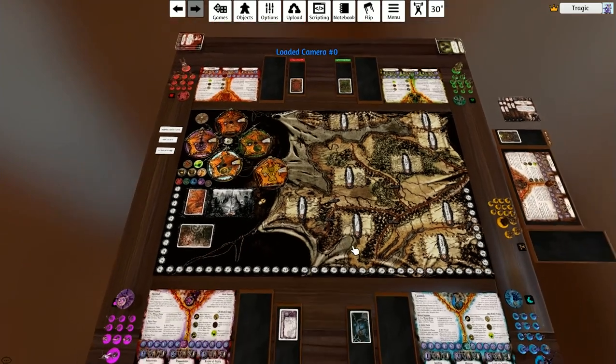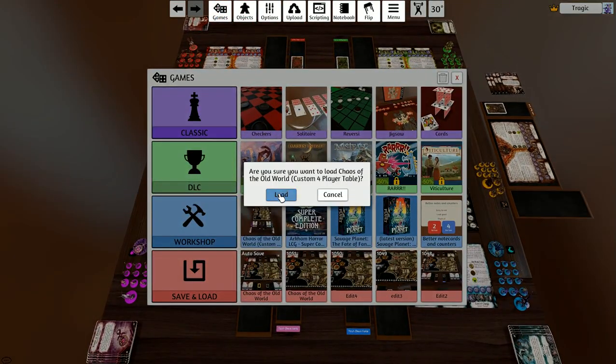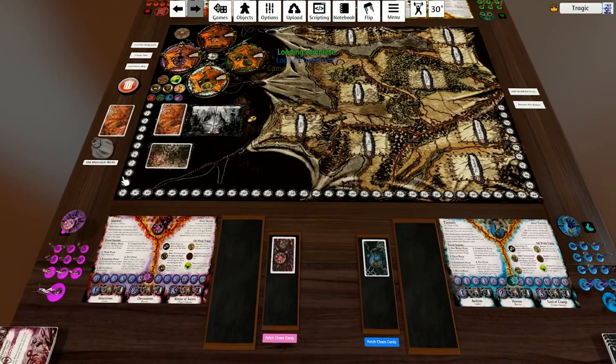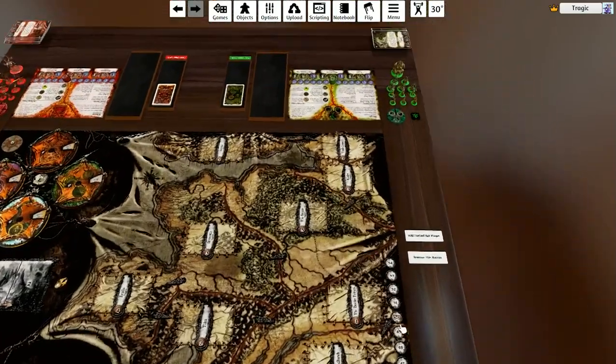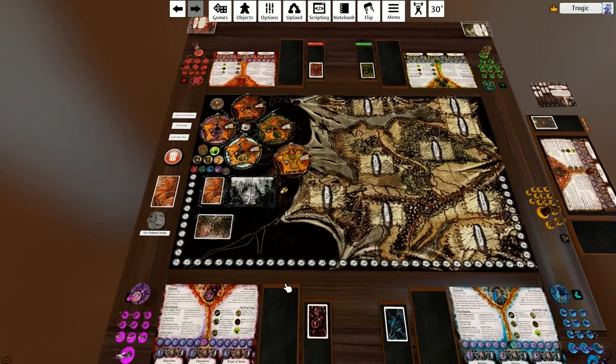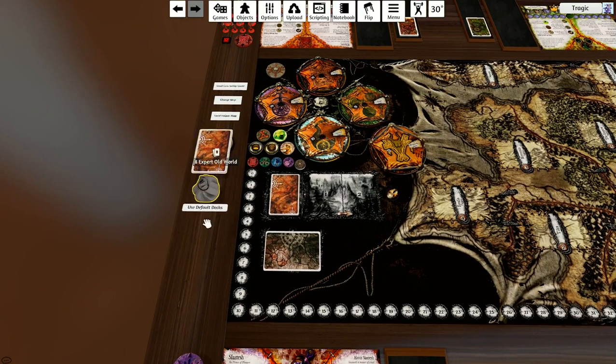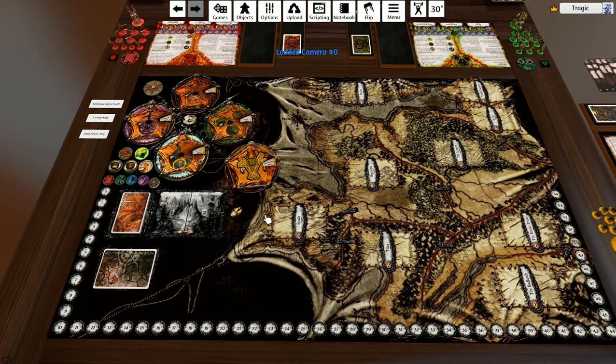Apart from that it's basically exactly as it was before. Say I want to play with the Horned Rat decks — I just click that. I don't want to use the expert cards, so I'll chuck them in there, hit delete, and we're ready to play. That is the modification to this mod — I'll see you guys next time.